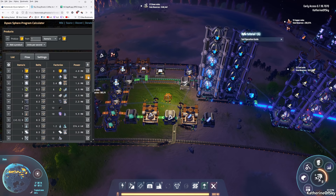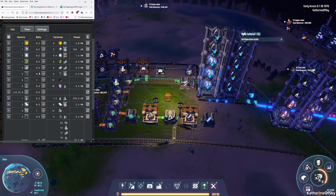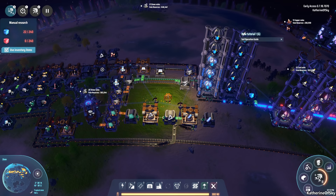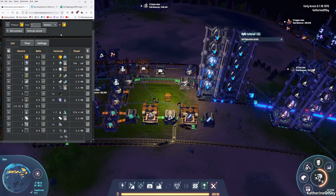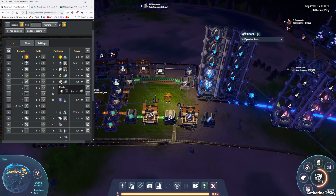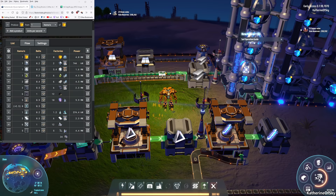We're going to go for yellow science - that is our main goal. We're looking to get titanium crystals, which are a combination of titanium and organic crystals. We'll also need energetic graphite and plastic, which are part of the oil chain. We're going to start off with one yellow cube per second. The reason for the low number is that in the future we'll be able to find organic crystal mines, so I don't want to spend a lot of time setting up oil production for organic crystals when we can find them out in nature.